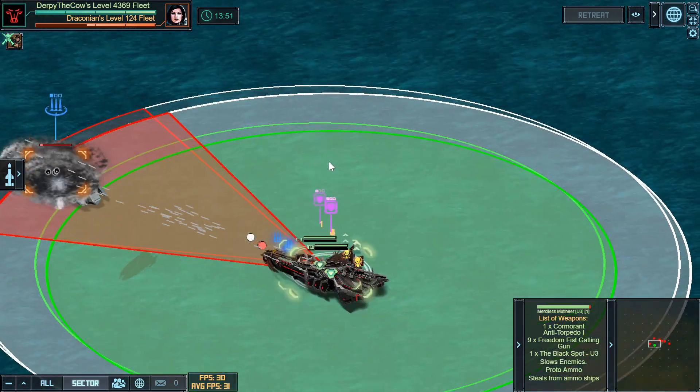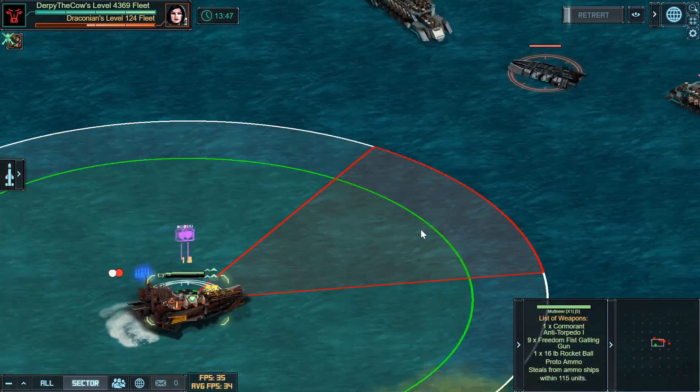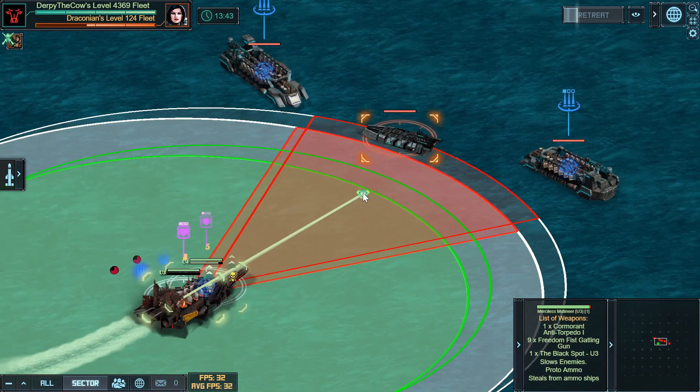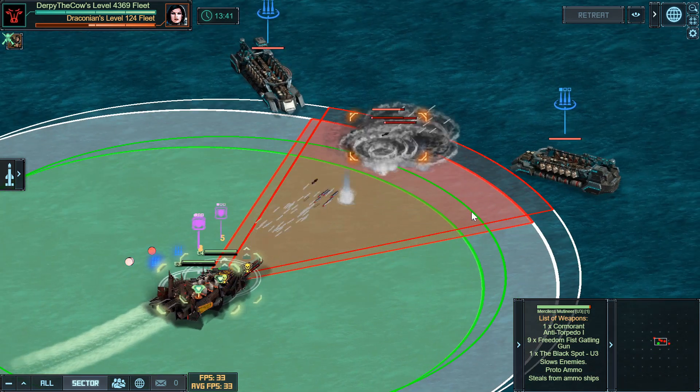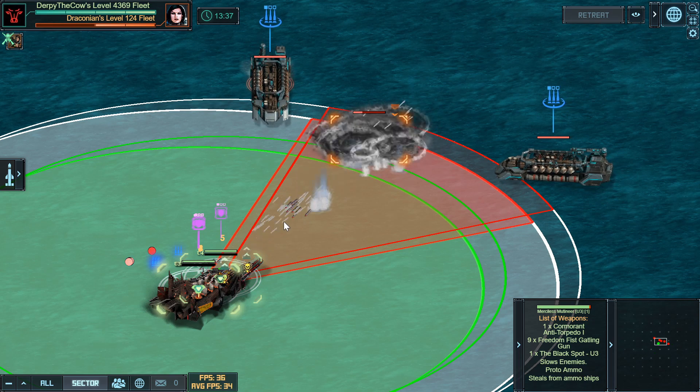Now I'm going to use another ship to tank, and if you have anything built more as a tank — like for me, I have ship 5 — I'm going to move that slightly out ahead and target the next Juggernaut X. And with this one, you are in range of two ammo carriers, so you do a much better job and kill things faster, it seems like. Don't quite take my word for that.